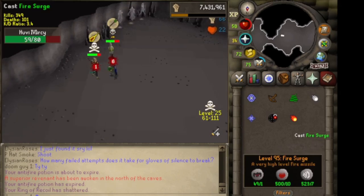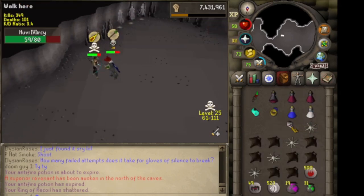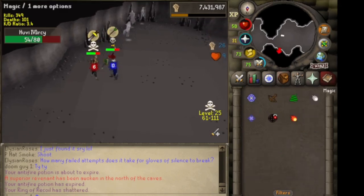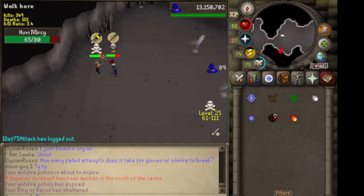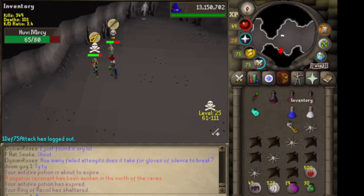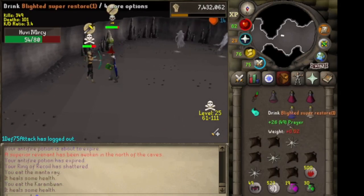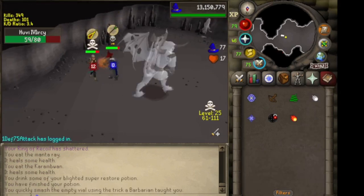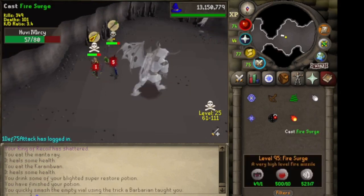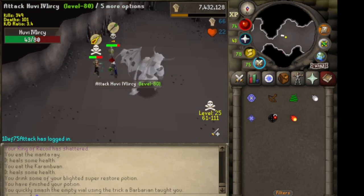He goes to Melee, so then what I do is I make sure I catch the Entangle. Since once he puts that Melee prayer up, I start prioritizing Magic so that way it starts hitting him off prayer, and I do the most DPS, and then he will switch back and forth. You can get about four, maybe five hits if you're quick enough, and then you have to catch the Entangle.